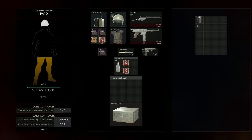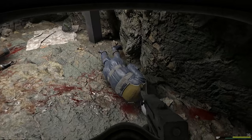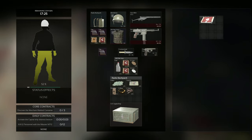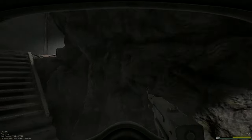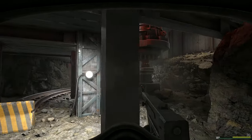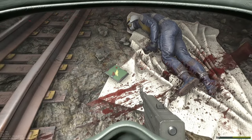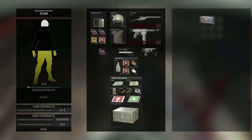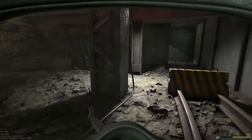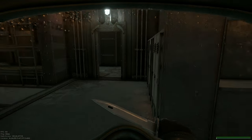So this run already, considering we went in with a knife-only, is a pretty profitable run. I like to pick up that nickel ore whenever I see it because that is a daily contract — an easy contract to finish. After picking up this second war bond I just needed to get out. Really profitable run, and a jewellery box — jewellery boxes are awesome. So we get out, sell it all, and get into the next raid.